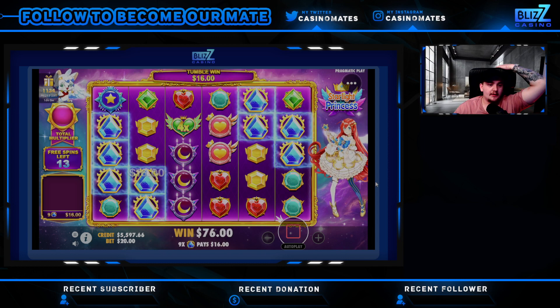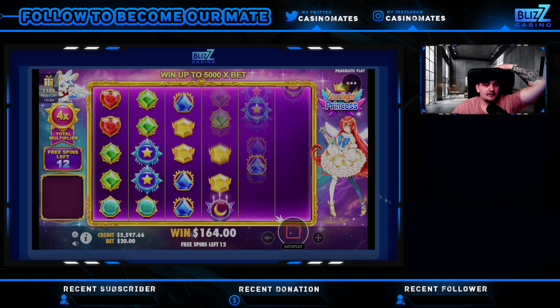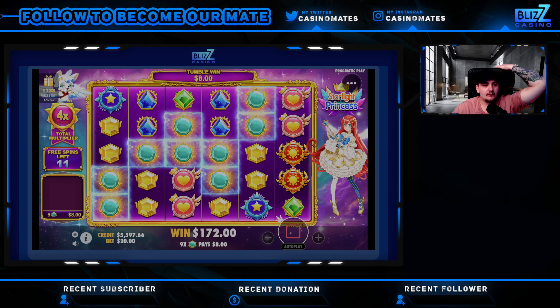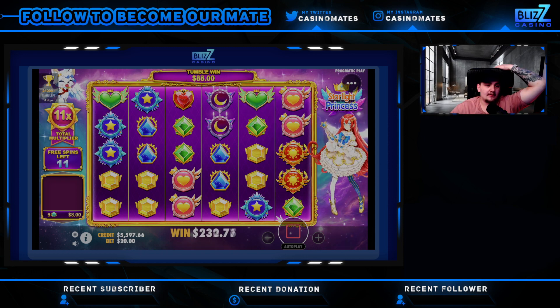Blues are in. Greens are in. We can get more and more. 4x starting off, not too bad. Yellows? No. Yellows. No. 7x. No. 11x. And 11 spins.